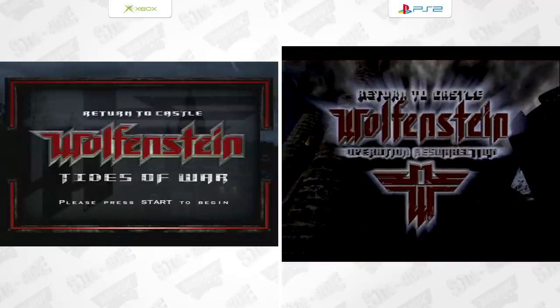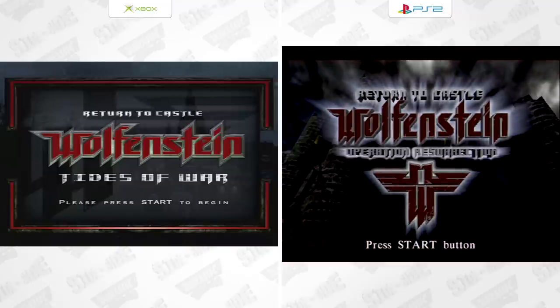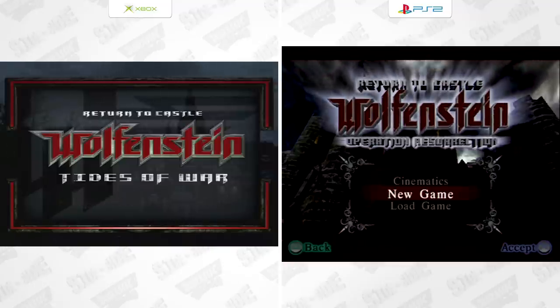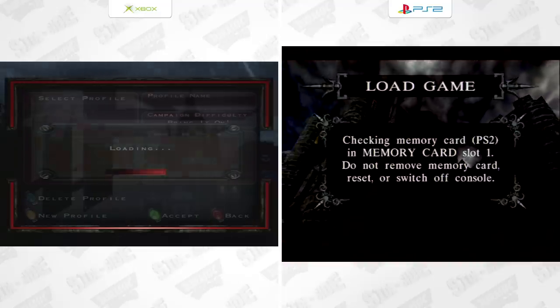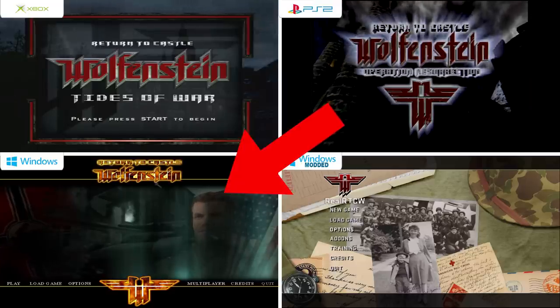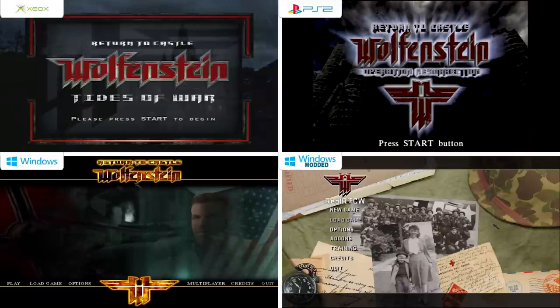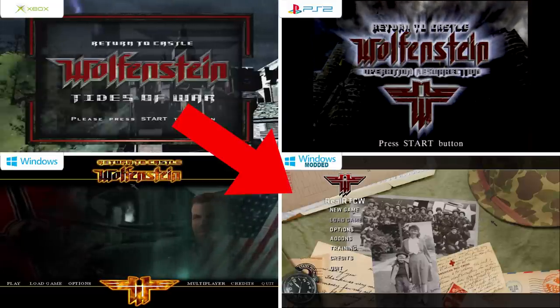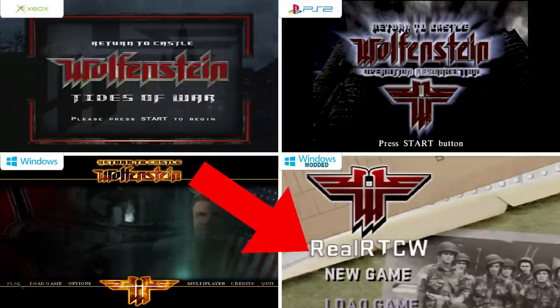Let's talk about the menus. The Xbox and PS2 are completely different — different subtitle names and different backgrounds. If anyone was just to see these two screenshots they would assume they are different games, but they are mostly the same. The PC game has a completely different menu as well with no subtitle text, just Return to Castle Wolfenstein. The HD mod also has its own menu and name — they call their game the Real RTCW.